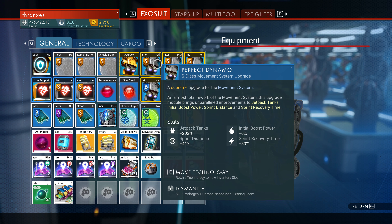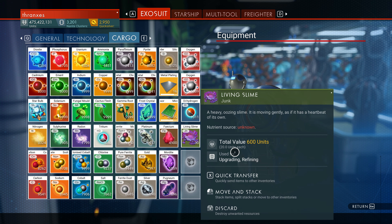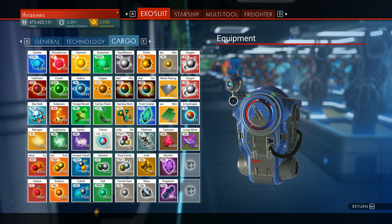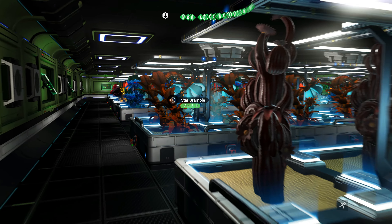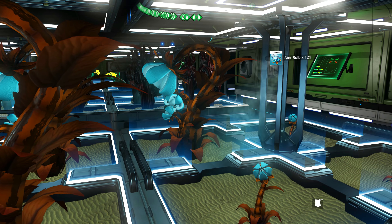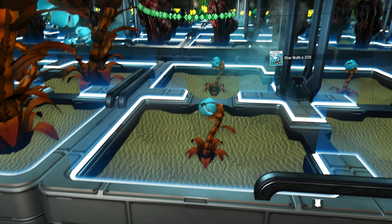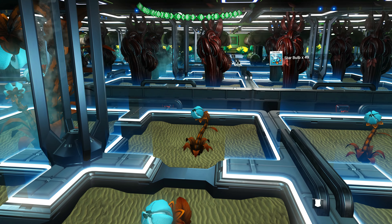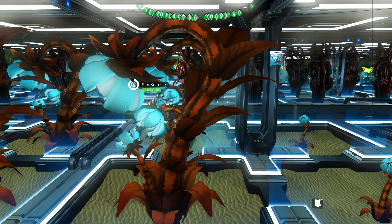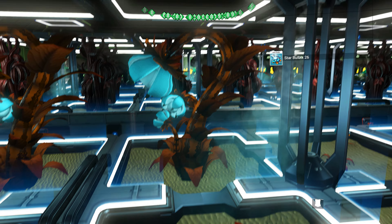We need to be a part of that, so what we're going to do is go ahead and get what we need - our star bulb, our mordite, our fecium. Everything else is already taken care of, so we'll collect some star bramble, talk a little bit about the episode, and then do a little bit of house management stuff off-camera - not too much, but enough to get us ready. We obviously want to start working towards this living ship, but also continuing to explore the Euclid galaxy heading towards the center.